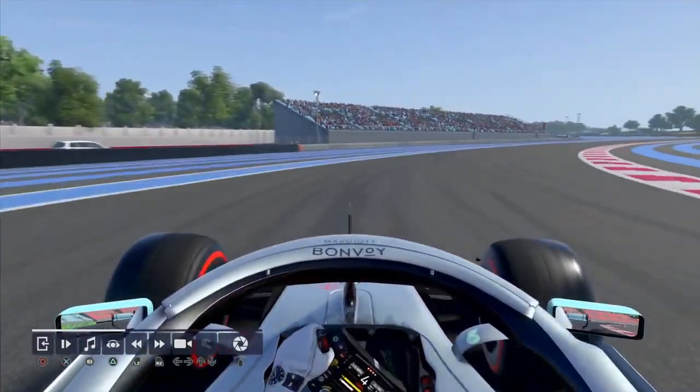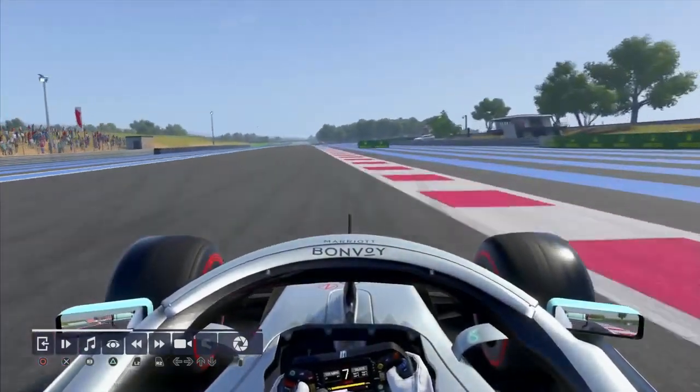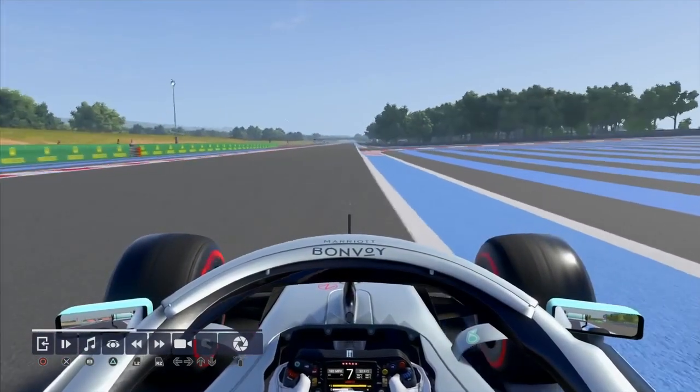Short-shift to 4th just before the kerb. Turn 7, flat out, left-hander. On to the straight, DRS now.